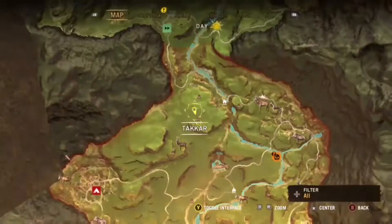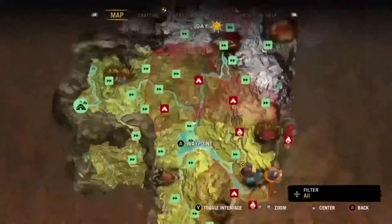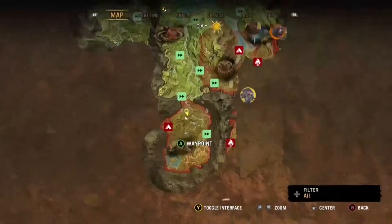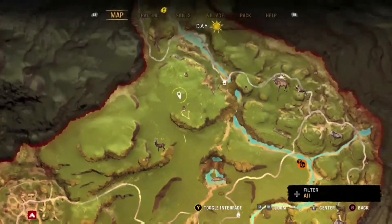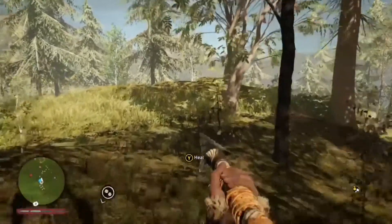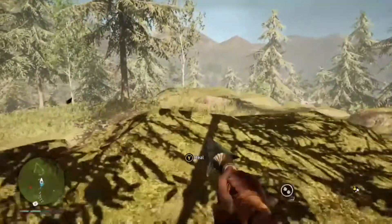Over here you can see where you find it on your map — this is where I am, this is where the campsite is. It's down here in this little corner of the map. If you've got this waypoint here you can just fast travel, then simply walk over here. As you can see on the map, that little symbol there is the Assassin's Creed logo.